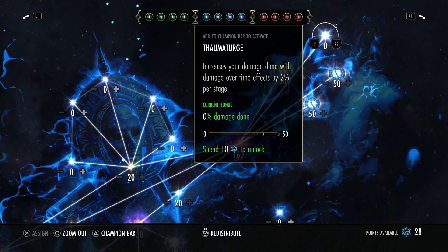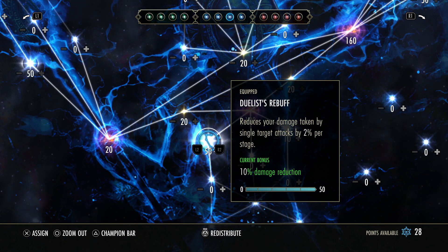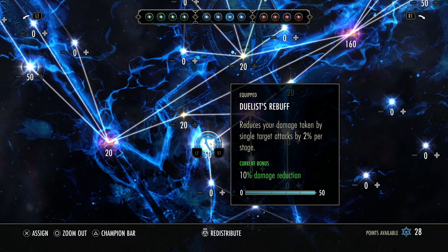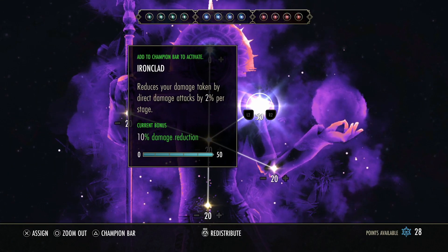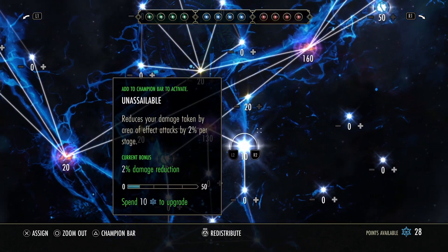For my last blue slot, you can go either Duelist's Rebuff or Ironclad. I prefer Duelist's Rebuff because of the single-target dots, and it also reduces damage from things like Dizzy Swing and Surprise Attack — single-target skills that actually hurt. Ironclad reduces everything — single target and AoE — except single-target dots. I find I take more damage from dots when multiple DKs are dotting me up rather than from Templars, so I run Duelist's Rebuff, but adjust for your playstyle.